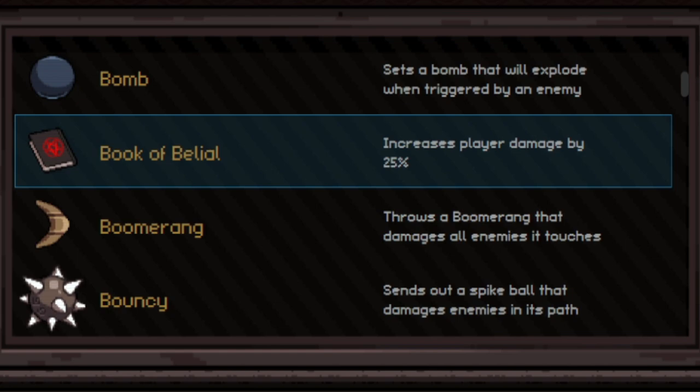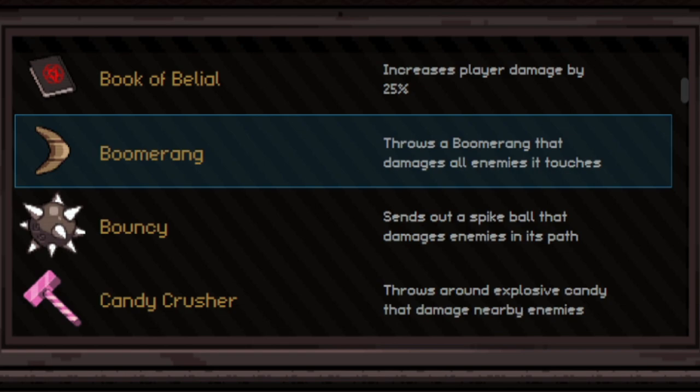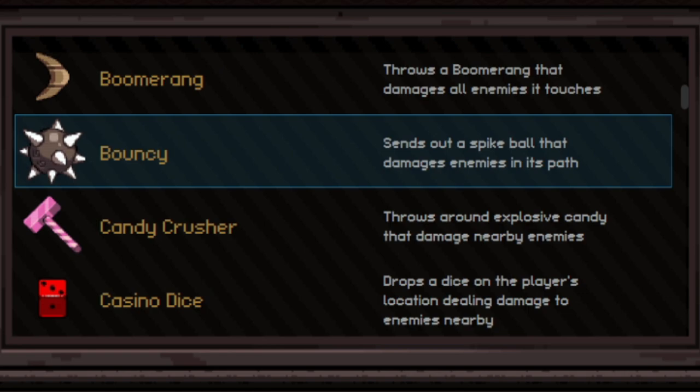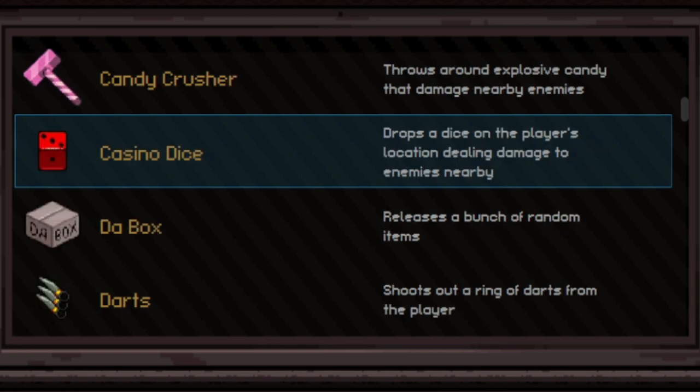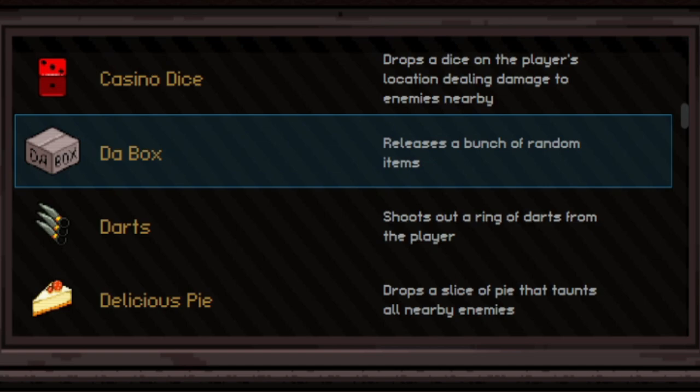Boomerang throws out a boomerang that comes back but barely does any damage — don't use it. Bouncy throws out a spike ball that bounces across the ground but tends to jump over enemies and miss — not great on bosses either. Candy Crusher throws out a bunch of candy that explodes in the area — not that great but okay early on. Casino Dice drops dice from the sky that does a small explosion on the ground — not worth picking up ever. The Box drops random loot on the ground — could be keys or mythics and legendaries — but it disappears after one use.